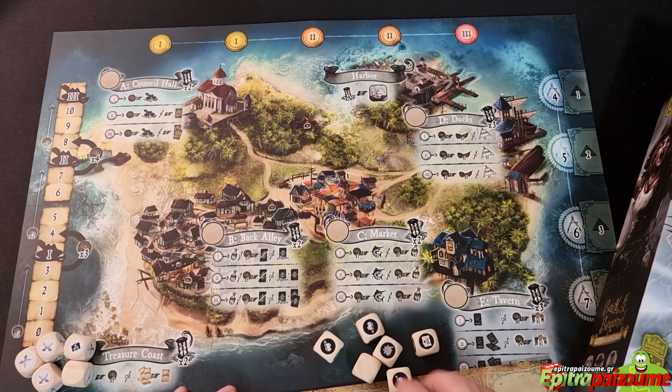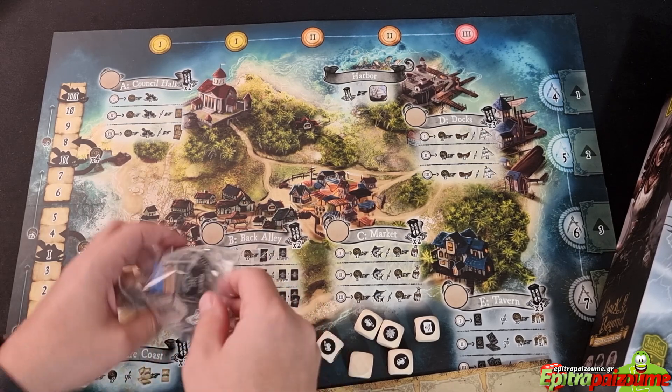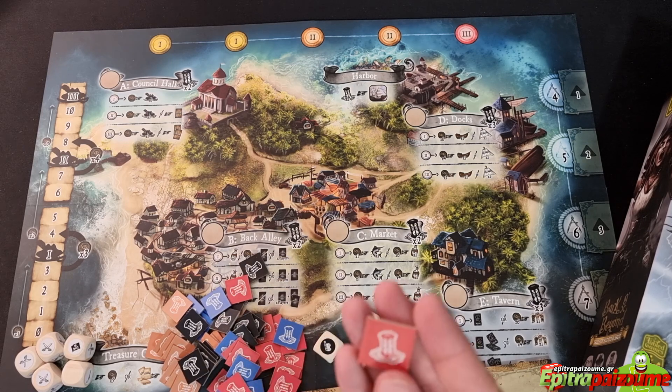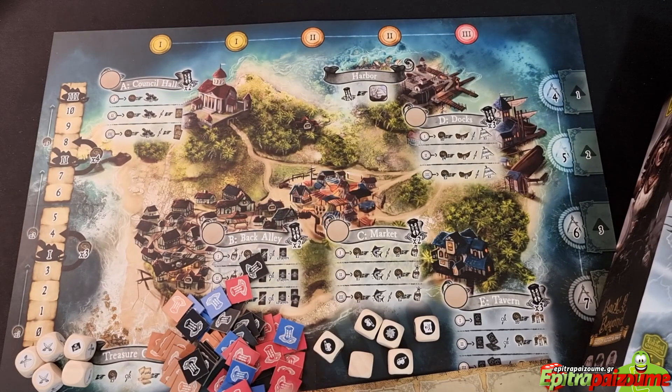Then we have 60 time tokens, 15 per player color. These are tokens that depict the player color in the background with a sand glass. You have 15 in each of the four player colors.